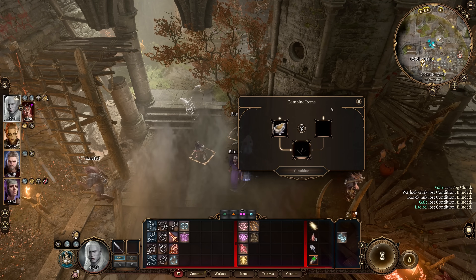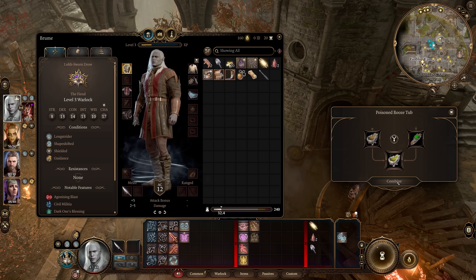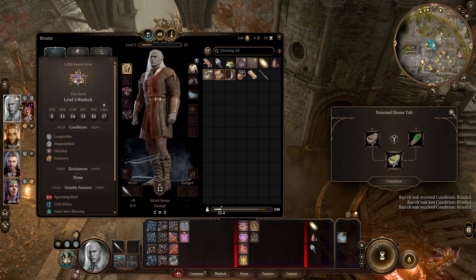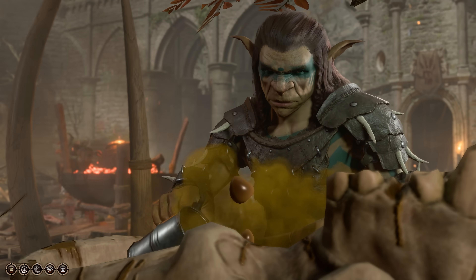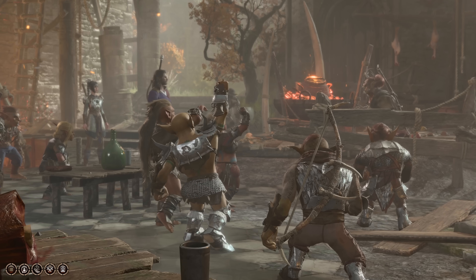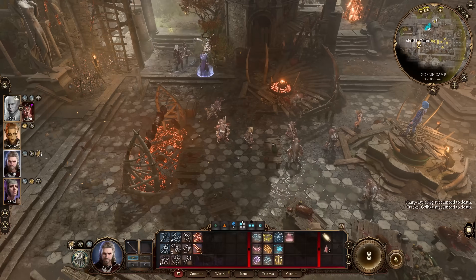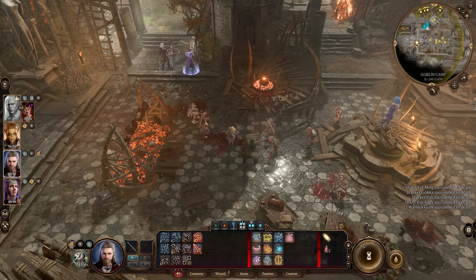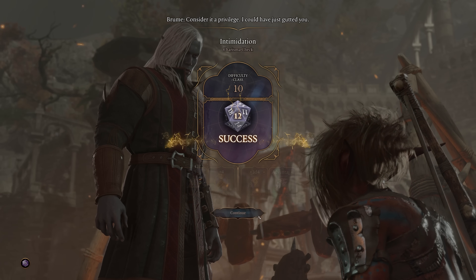And next up is the Booze Tub. When you first enter the Goblin Camp, there is a Booze Tub that, when clicked, opens up a Combine menu. This lets you add poison to the Booze Tub, and if you do, it will become poisoned and a cutscene will begin where you can lead a toast for the Goblins to drink from it. It's pretty satisfying seeing the Goblins drink and then perish immediately after, and then you'll be accused of poisoning the Booze. But you can pretty easily convince them that it wasn't you.